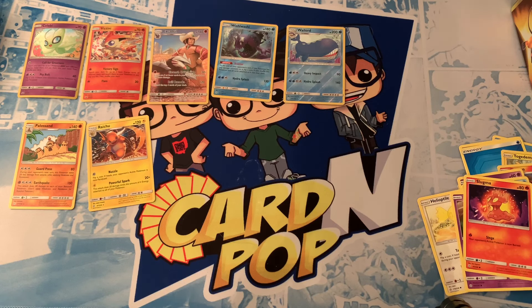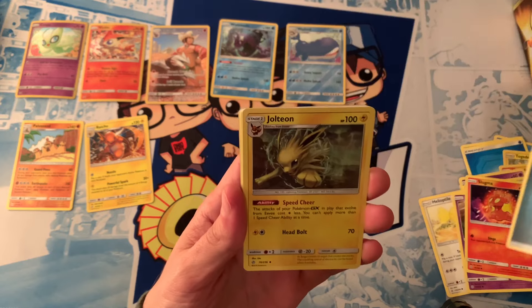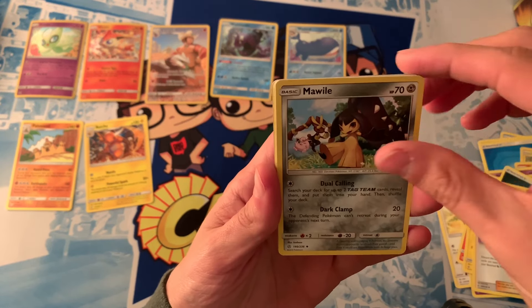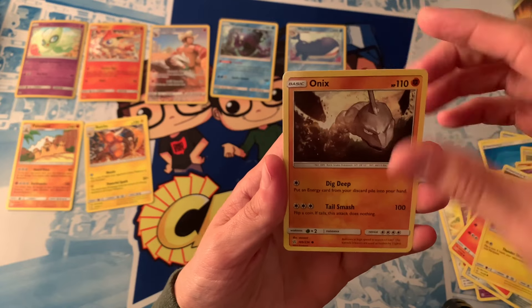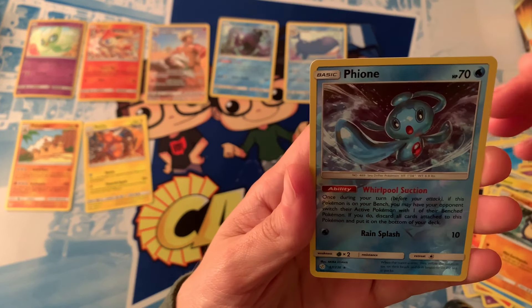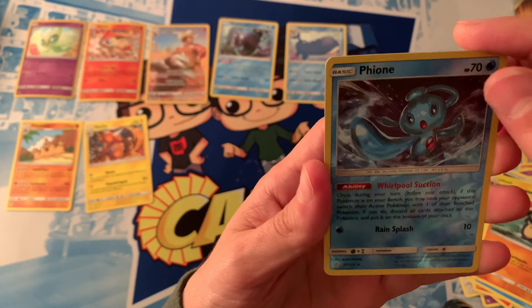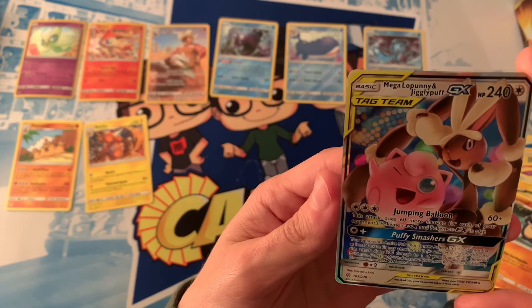Last pack. If we don't nail anything now, I think it's pretty clear who the winner is going to be with that Secret Rare that my brother managed to pull. Here's a code card. We have Darkness Energy, Jolteon, Iron's Resolve, Mawile, Tepig, Togedemaru again, Onix, Walrein, Toadskip, Reverse Holo Togedemaru — and wow, that card is thick — a Mega Lopunny and Jigglypuff GX card.